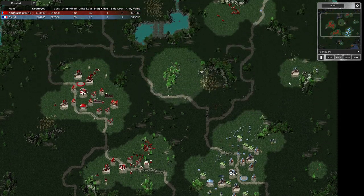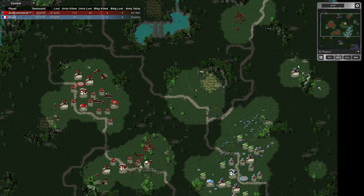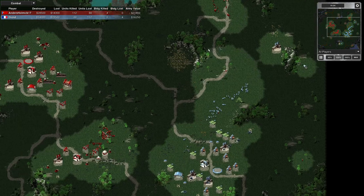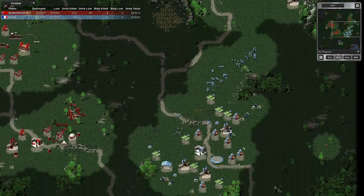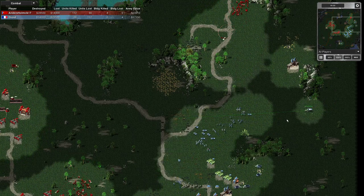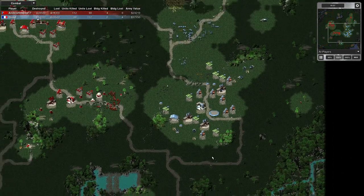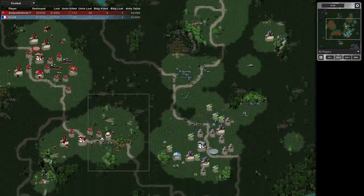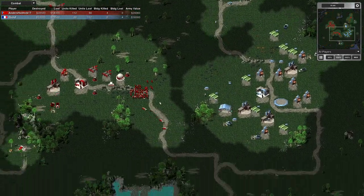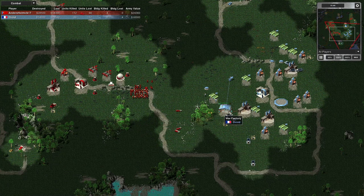My expansions aren't yielding loads and that one's run out. I need one ore truck there but I know the enemy's in the area - there's an aircraft spotting my units, showing him what's going on. I'm bringing my MCV forward to set up an expansion. He's using his V2s to snipe and going for my war factory.